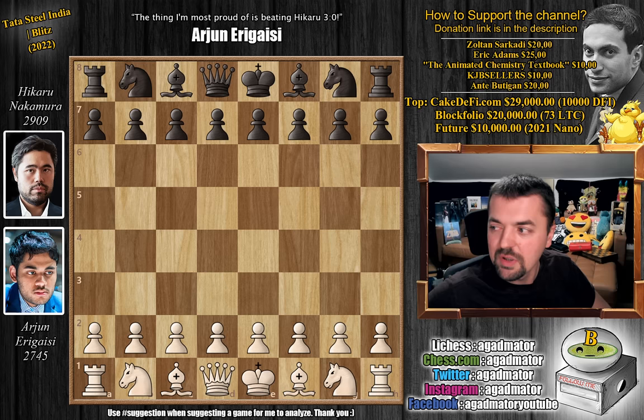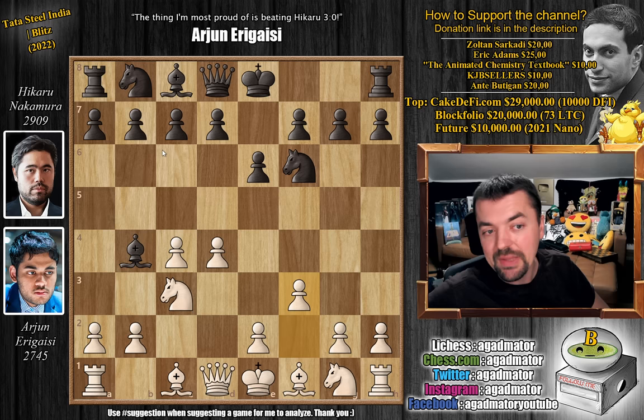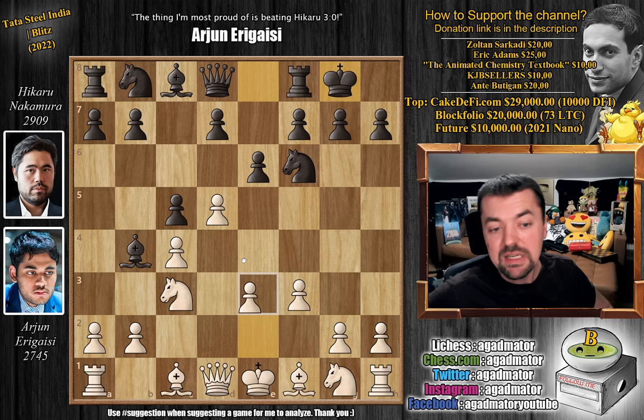This game features the Nimzo-Indian — wonderful stuff, let's check it out. Arjun goes for d4, we have knight to f6, c4, e6, knight to c3, and bishop to b4. The Nimzo-Indian defense is on the board. We have f3, the Kmokh variation, and now c5. We have d5 and Hikaru castles — this is all very standard stuff, nothing new here.